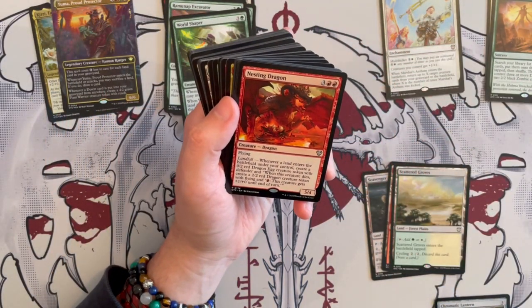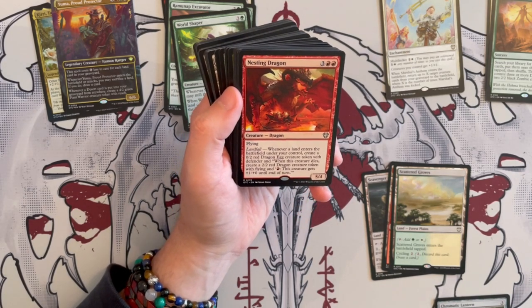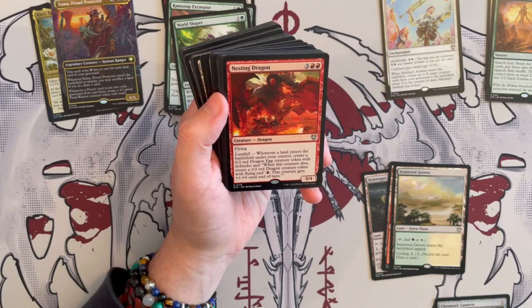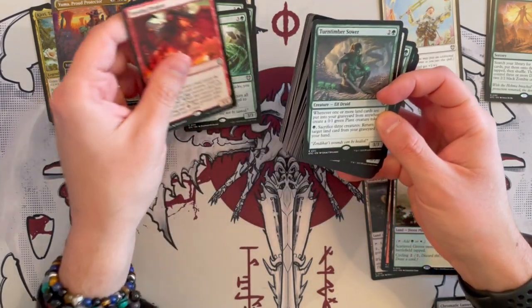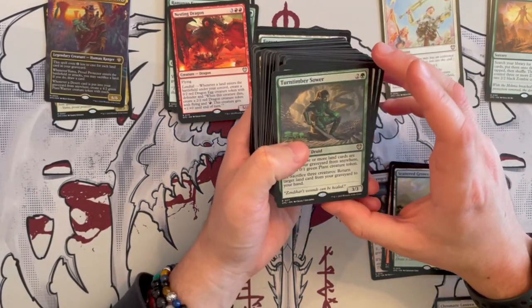Then we have Nestling Dragon — a 5/4 dragon with flying that costs five. It has landfall: whenever a land enters the battlefield under your control, you get to create a 0/2 red dragon egg creature token with defender. And when that token dies, you get to create a 2/2 red dragon creature token with flying and a Shivan effect. That's interesting — again, more landfall, more synergy. Just great — more tokens.